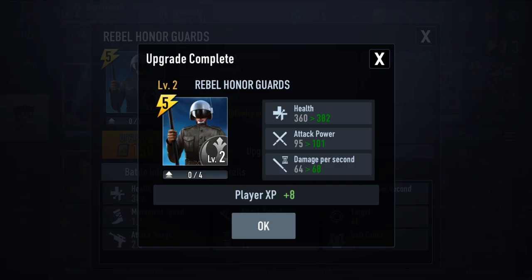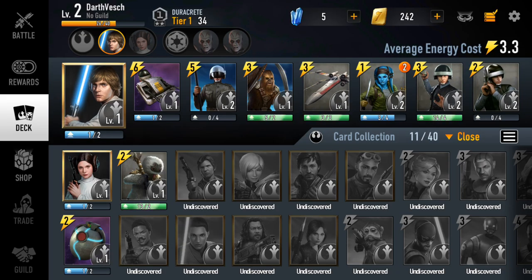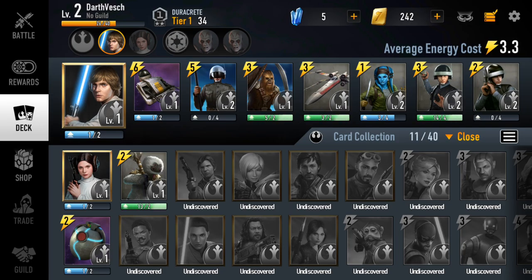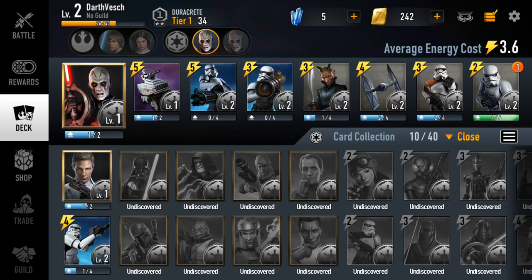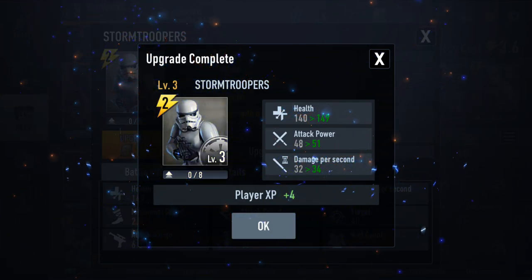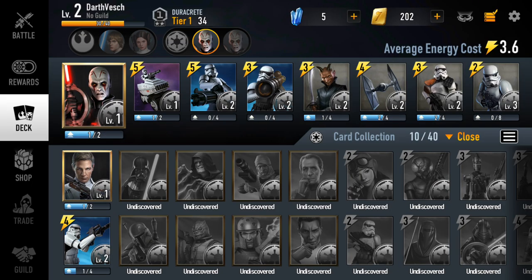I can also upgrade my Twi'lek, but I need one more card — I currently have three out of four required. On the dark side, I can upgrade the Stormtrooper for a health bonus and increased attack power. As you collect more copies of cards, you'll be able to perform upgrades across your deck.